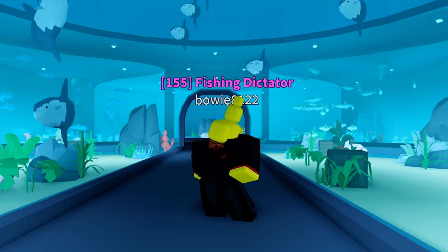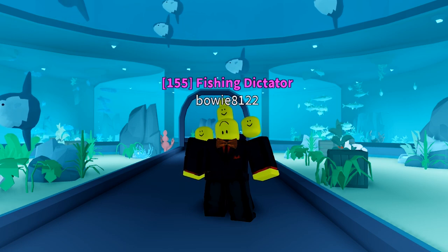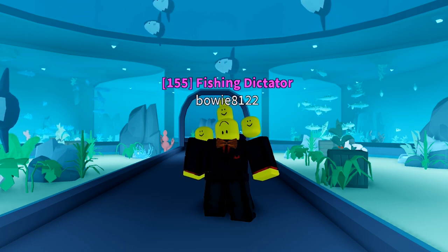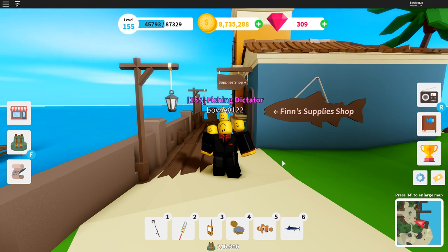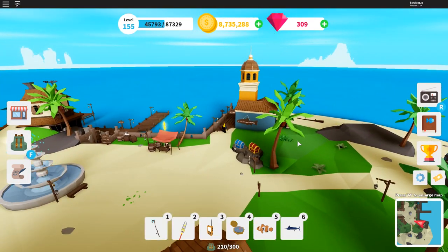Hello everybody and welcome back to another Fishing Simulator video. In this video we are going to talk all about the hotspot. The hotspot is a gem item that can be purchased from Finn's supply shop located on the Spawn Island.